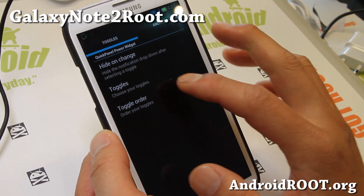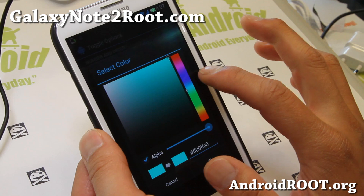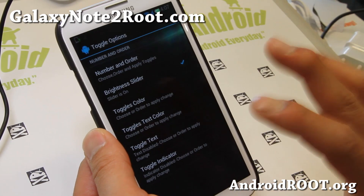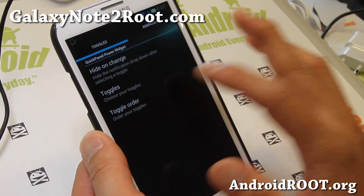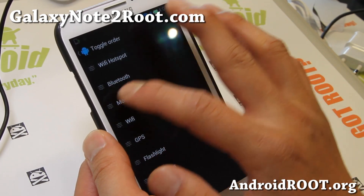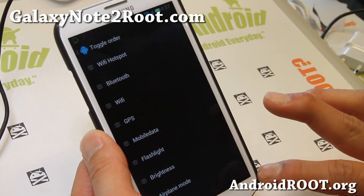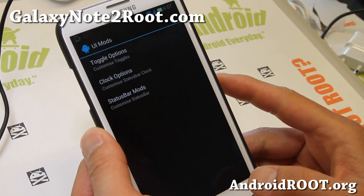You can also change the colors of your toggles. Let me choose purple. It won't switch right away — just go back to reorder your toggles and change one of them, and then it'll show up. Now it's purple. So that's kind of nice — your own custom colors, more options there.